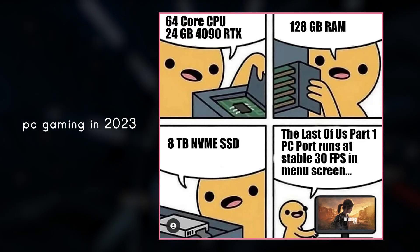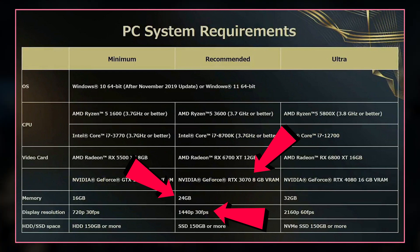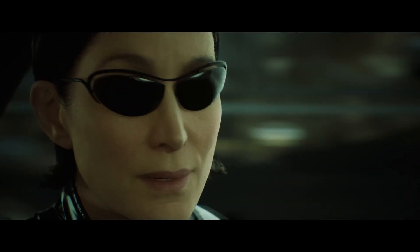PC gamers have it even worse these days. Looking at the recommended specs, it feels like every AAA publisher wants to make tech demos, not games. You want to make a good tech showcase? Learn from the Matrix Unreal Engine 5 tech demo. That's how you do a tech demo.